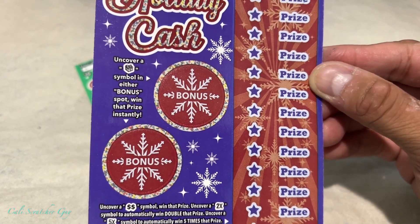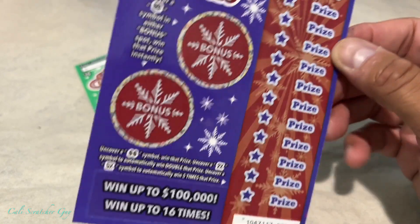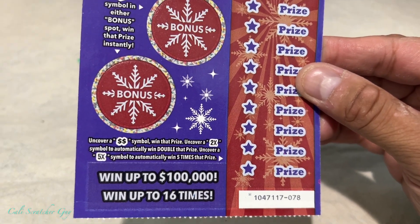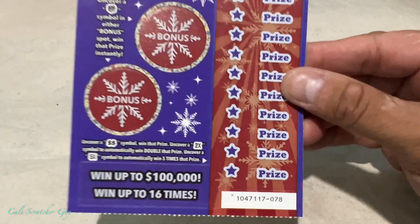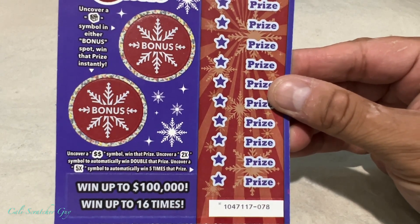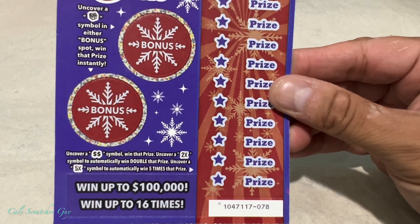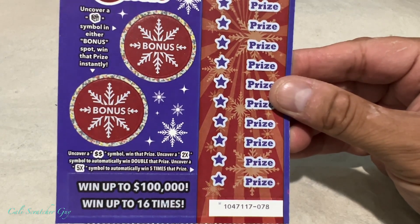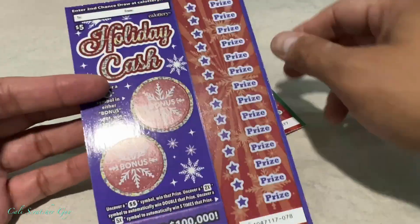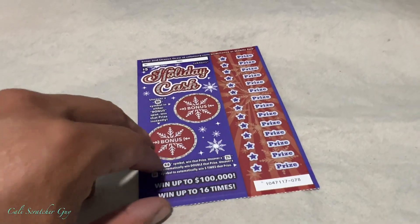Uncover a gift symbol in either bonus spot to win that price instantly. Uncover a double money symbol to win that price. Uncover a two-time symbol to automatically win double that price, or a five-time symbol to automatically win five times that price. Pretty straightforward — very similar to many of the games we've played before.